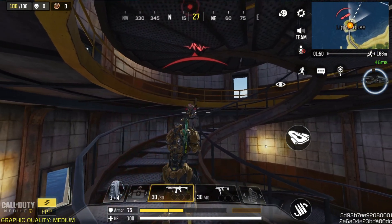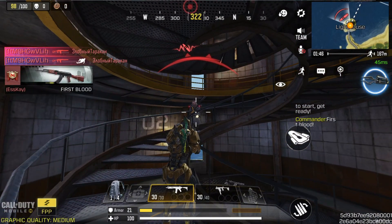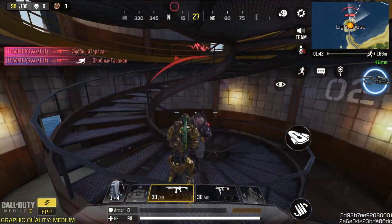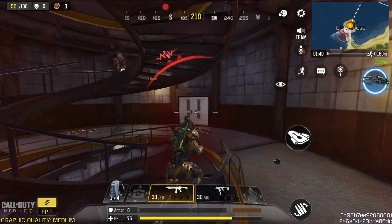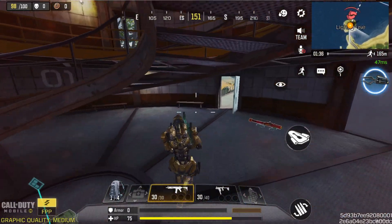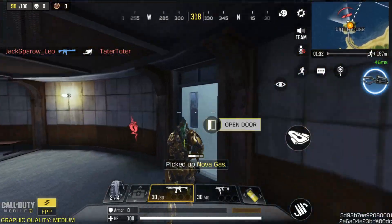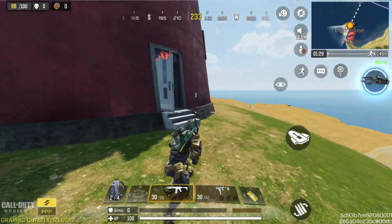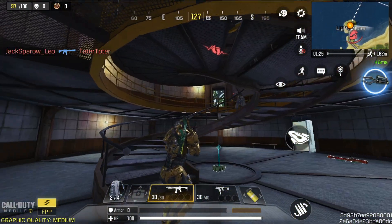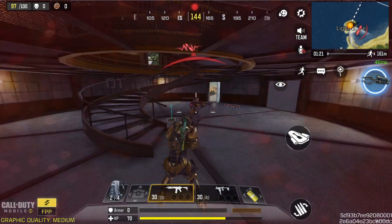Here you can see my aim assist is working — come to me, come to me. I want some help from you, bot. I need this bot to help me demonstrate for this video. Come to me, bot — here you can see my aim assist is working.